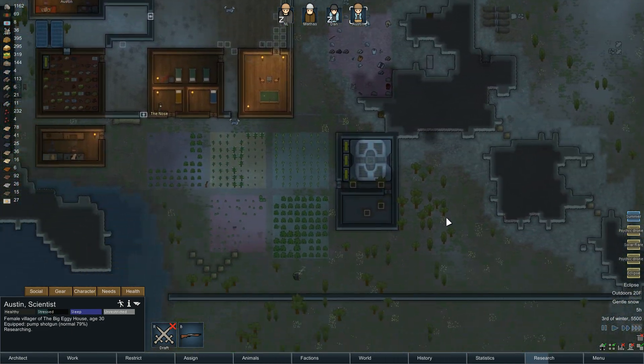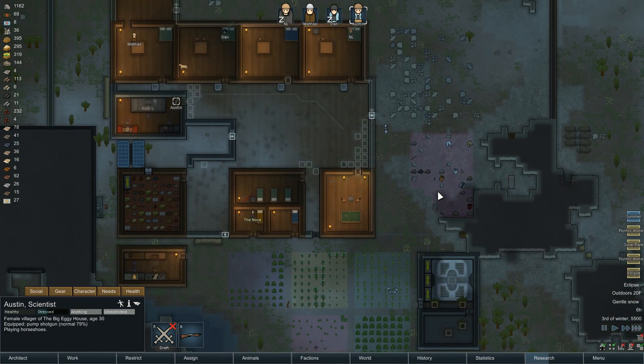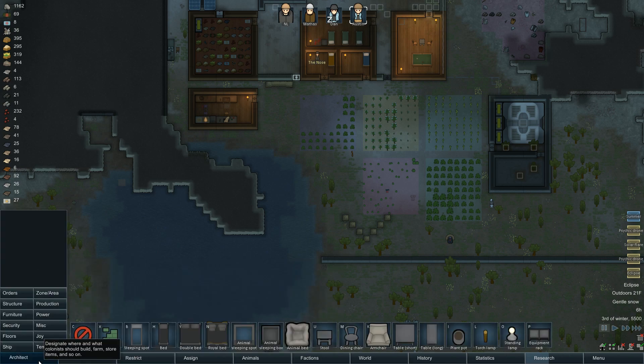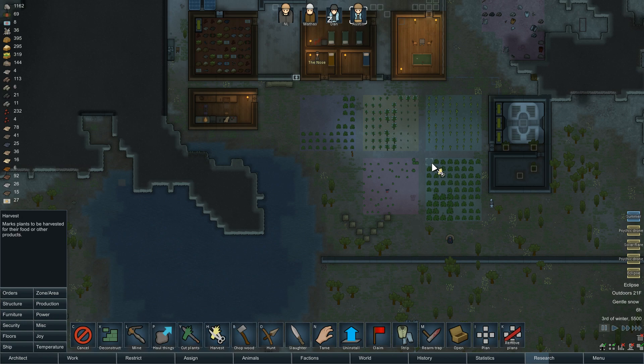Eclipse is coming. Solar flare. Psychic drone. Our power is solved, we have good food. I don't want to sit here and say we're on easy street, but I'll tell you what — we're definitely not in Vancouver. Harvestation — is any of this stuff ready to go? Some of this is ready to go.